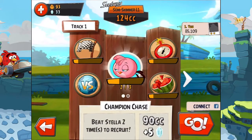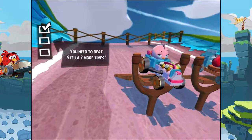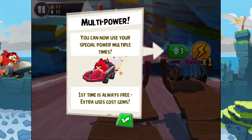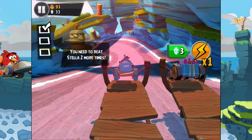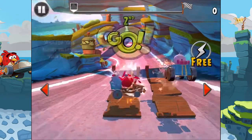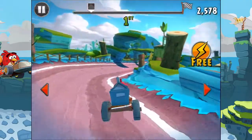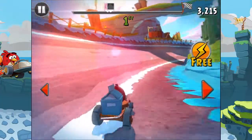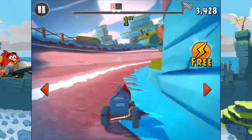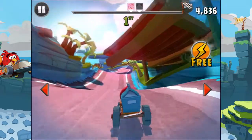Let's go — let's beat Stella again, hopefully. If not, then we will retry. You need to beat Stella two more times. Multipower — you can now use your special power multiple times. First time is always free; extra uses cost gems. Go. And there is her bubble. It seems I'm still faster than her. Nice.